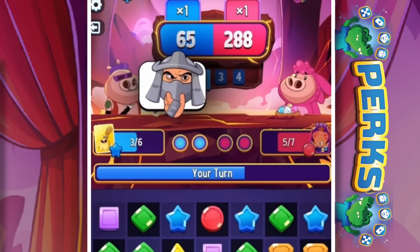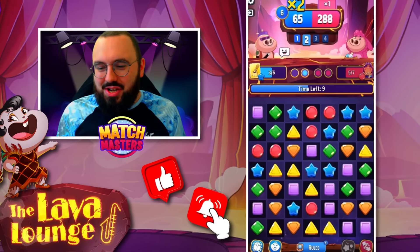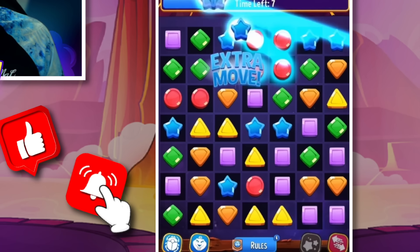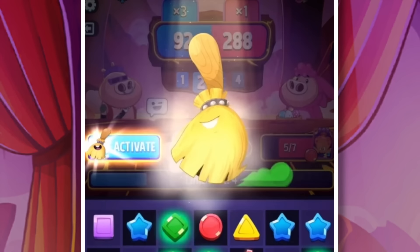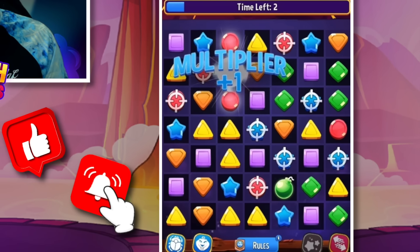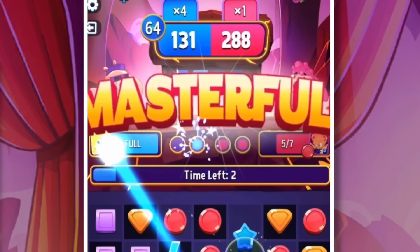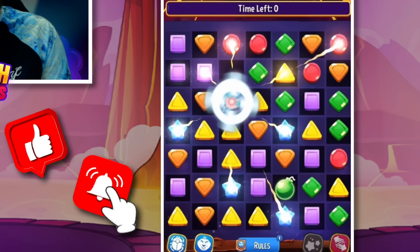Luckily, we have both of our perks, though — that's the small advantage we have, even if it's a slim one. There's not too many options here and we've had to use both of our moves. Luckily, we got the extra match with the four pieces. This mode actually has four-piece matches — that's the unique thing about Moves Multiplier. And another extra move here — another four-match as well. Put it onto the lightning.